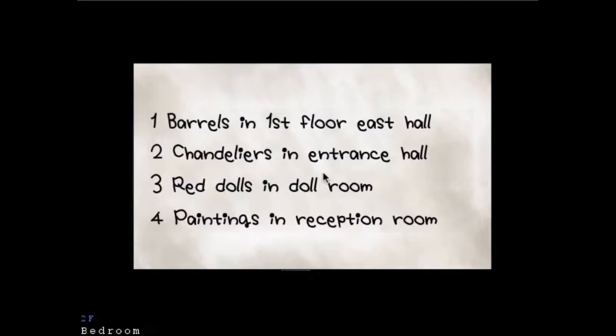Oh hello everybody, this is KNHD here and we're back with some more Mad Father. We're starting right where we left off. I'm still playing this game with my cousin. KitKat is the best candy ever. So this code means something — we gotta count all the barrels on the first floor East Hall, the chandeliers in the entrance hall, the red dolls in the doll room, and the paintings in the reception room. Or the code is one two three four.